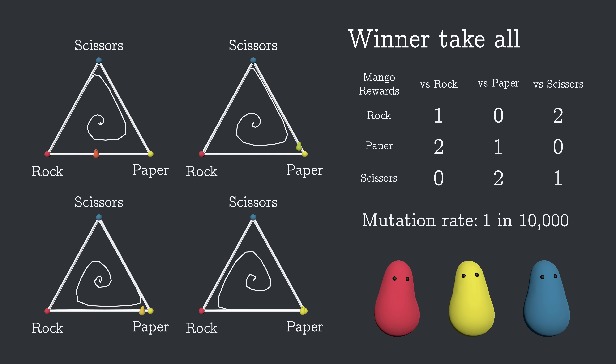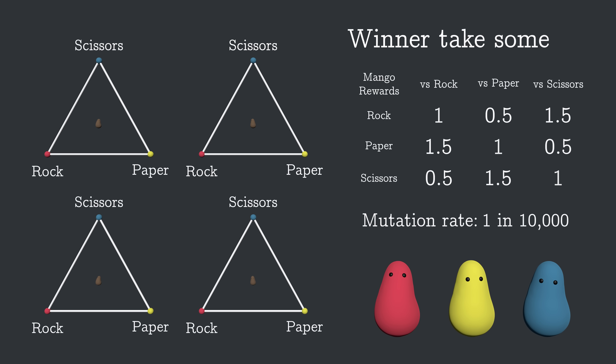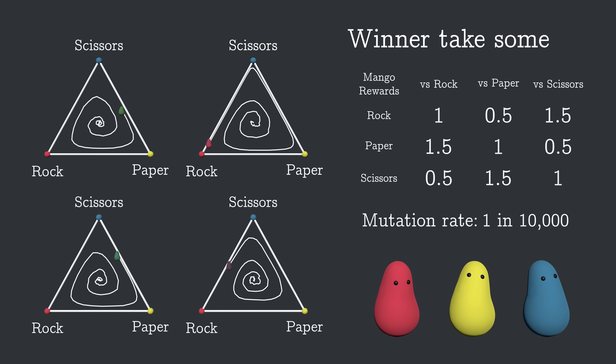One thing we can try is to make the outcome of the contests less extreme. Instead of the winner getting both mangoes and the loser getting none, let's see what happens when the winner gets one and a half and the loser gets the remaining half. Now the blobs can't produce half an offspring, but fractional mangoes get converted into a probability of producing an offspring — so there's a bit of luck involved, but on average, blobs that eat one and a half mangoes will produce one and a half offspring. The results are about the same. It did take longer for the populations to spiral outward, but in the end we still find the strategies taking turns dominating. Even though the numbers are less extreme, the reward matrix still has basically the same structure, so we see basically the same thing.